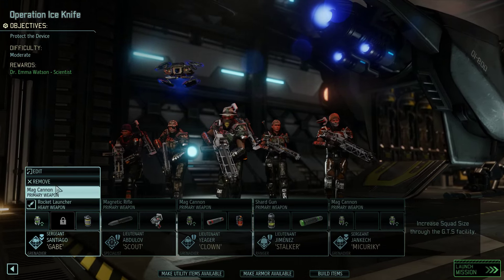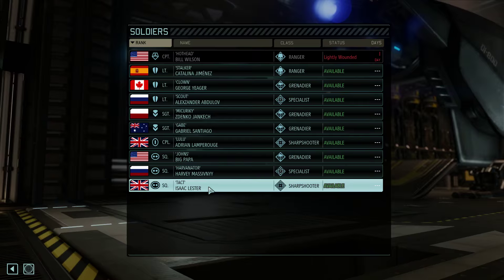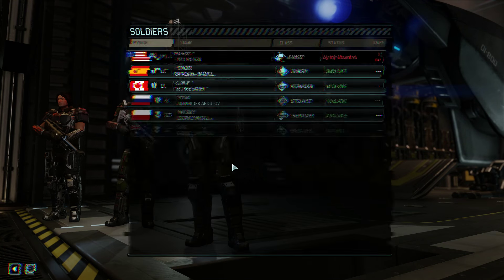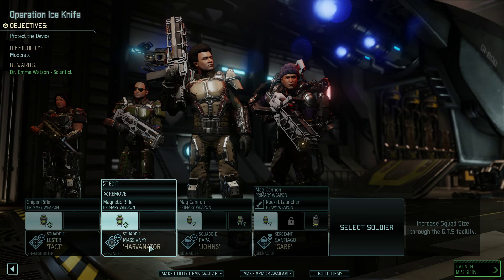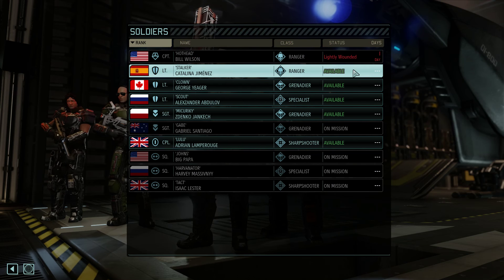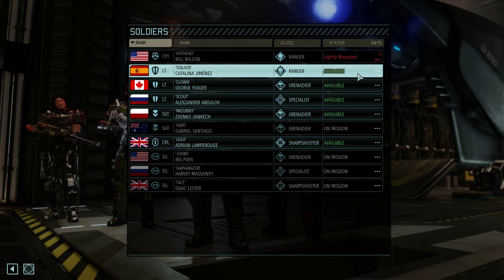I'm going to hand-pick this entire squad. Let's see — that's two grenadiers, one specialist, one sharpshooter. My rangers are very, very heavily elited. Considering sending Catalina with them — it's always very, very nice to have a ranger there. Yeah, okay, you're going.